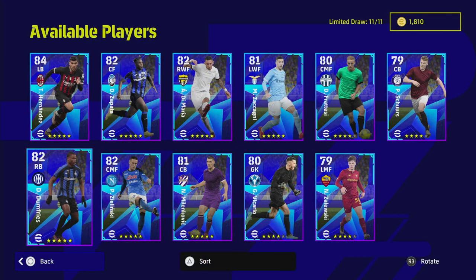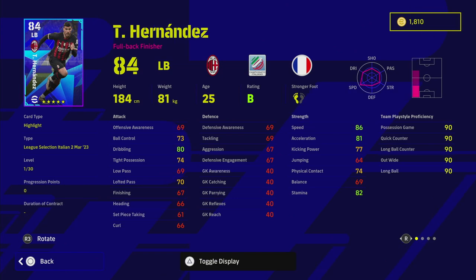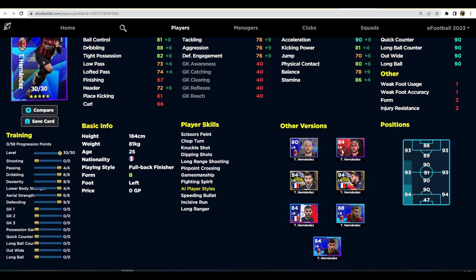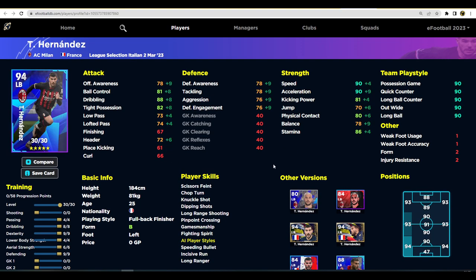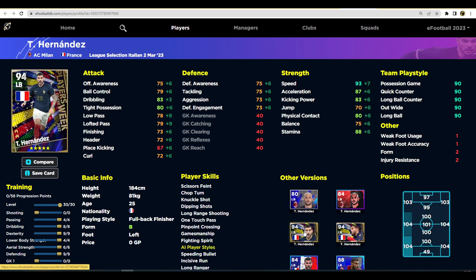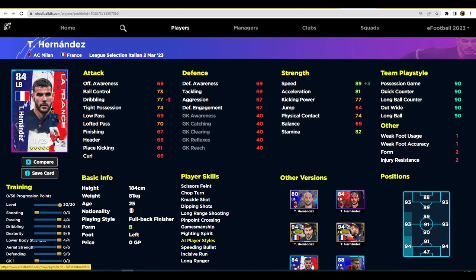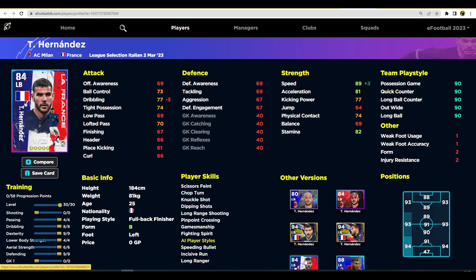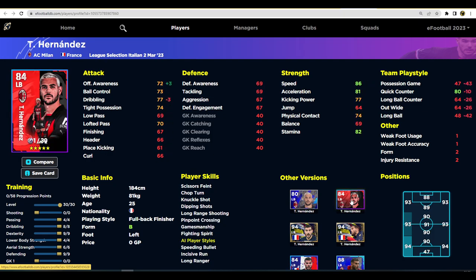Last but not least, Theo Hernandez — probably the pick of the bunch. He goes to 96 overall, but the version we've trained goes to 94, and I'll show you why I think this is the best version of him. There was a previous version of Hernandez released way back in eFootball 2022 that was an absolute monster — he could play CB and along with his brother at Bayern Munich they were unbelievable. They've balanced him a bit, but I still think he's an absolute beast, one of the best players in the game.